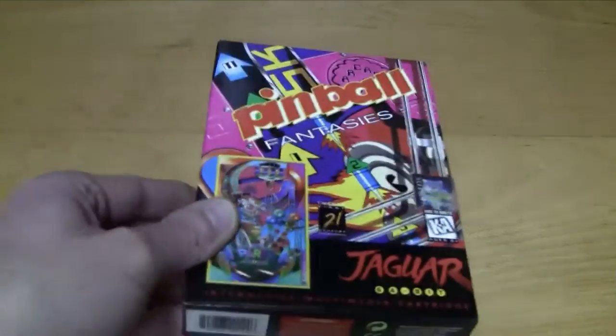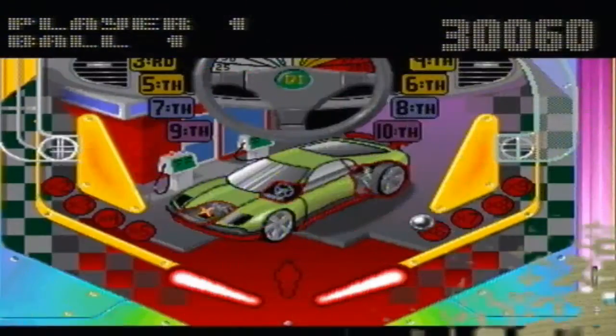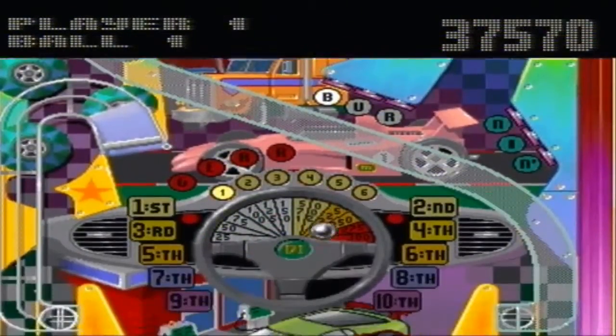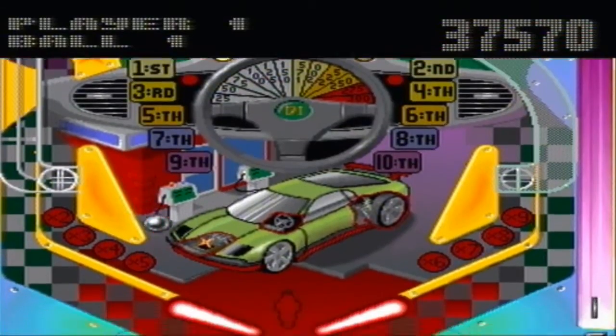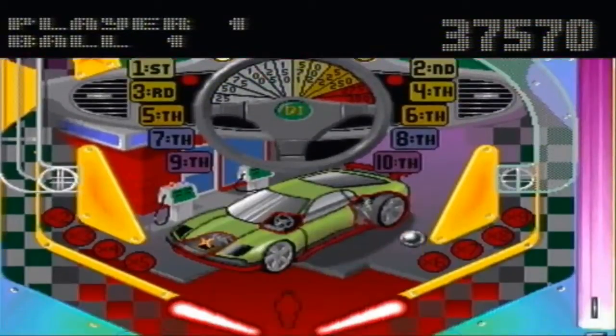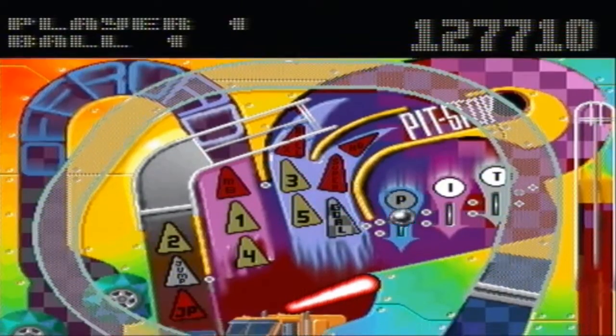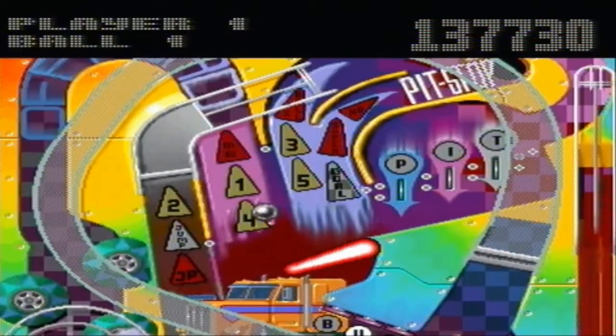The next game is Pinball Fantasies, and this is a really cool pinball game — it's a port from the Commodore Amiga. You can choose between one of four pinball tables: Party Land, Speed Devils, Billion Dollar Game Show Flipper, and Stones and Bones, which is a horror flipper.